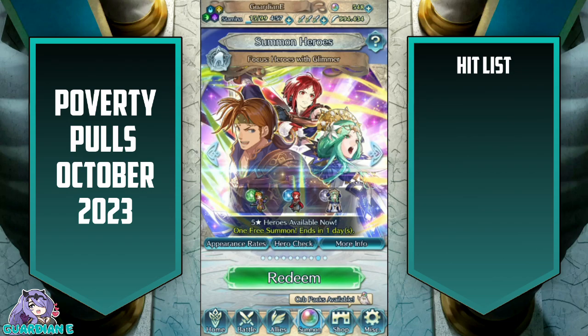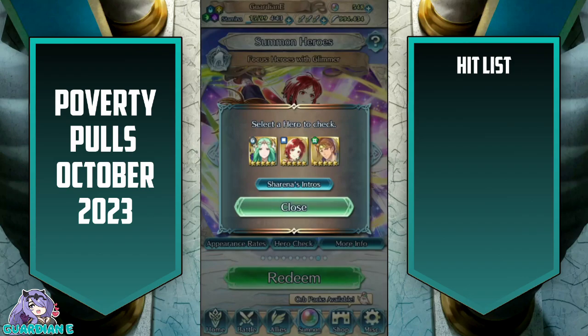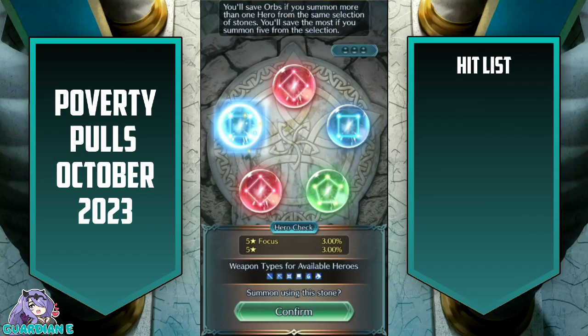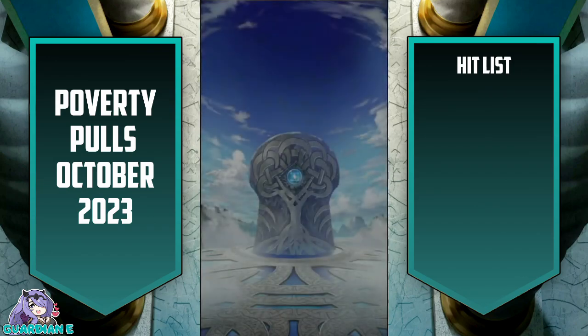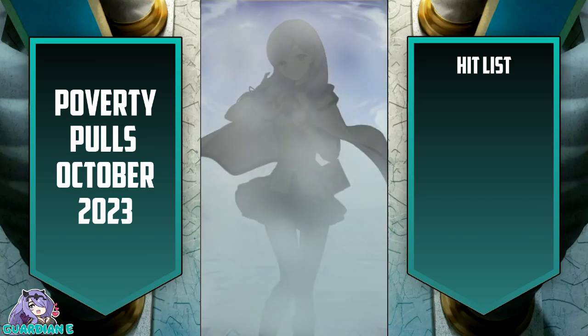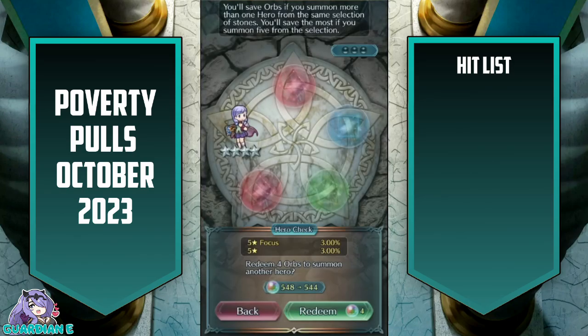Alright, Heroes with Glimmer. Not the most exciting title in the world, but some exciting selection here. I definitely would not mind getting Rhea — she's going to be my primary target. Let's go for Rhea, with blue as a backup for Monica, but hoping for at least one colorless stone. Never mind — why do I even open my mouth? I might as well just shut up and press the summon button, and I would probably get the focus colors I wanted.